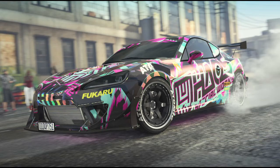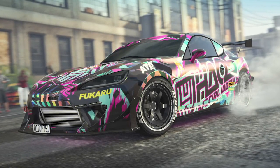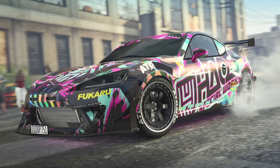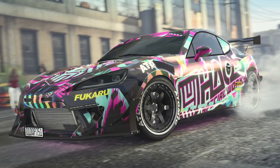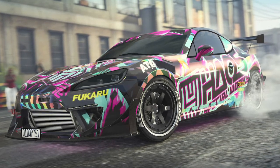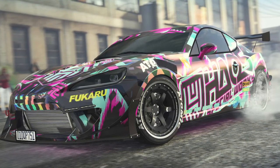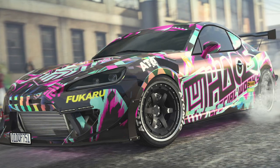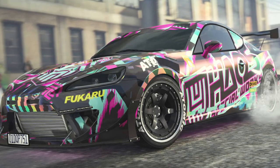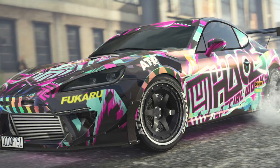Moving on to the new vehicle in GTA Online as part of Hao's Special Works. We're not sure what this vehicle is in real life, but it's outside the Los Santos Car Meet. It might be one of the new time trials in the new version of the game. It looks like a Mazda-type car. We can see a new Bruceo livery and the Hao's Special Works logo. The rims have some new dots around them which could be a new feature.